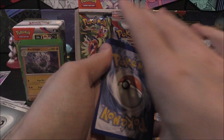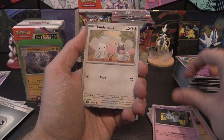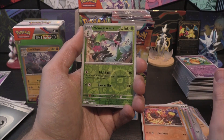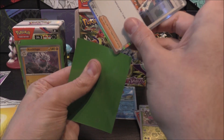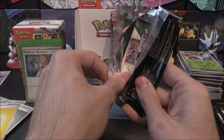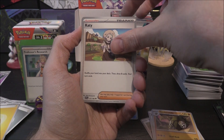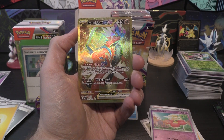Moving on. Got a Tandemouse, Smoliv, Primeape, Pummi, Beach Court, Sandaconda, Arven, Flabébé Reverse — and oh! We're pulling something! I said possibly something was still coming on the left side. If it can be a Koraidon EX behind... It's not. But that is glorious — it IS the Koraidon EX! Not an EX I'd necessarily play with, but it is the Koraidon EX and I am so happy I managed to pull this.